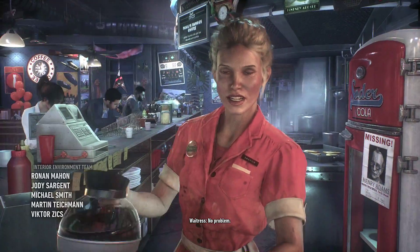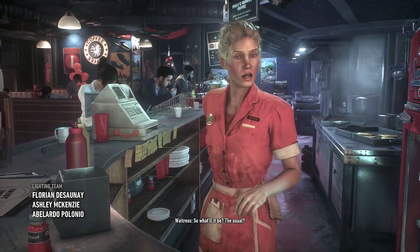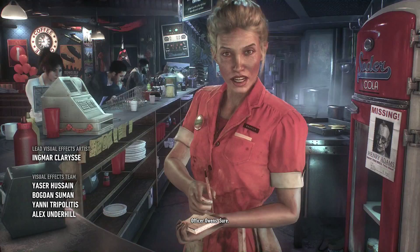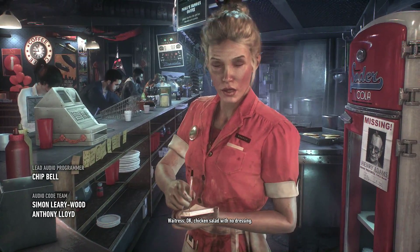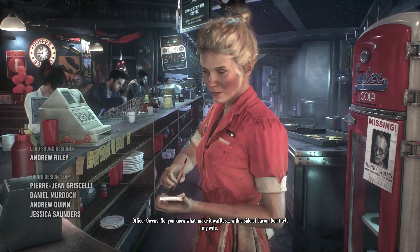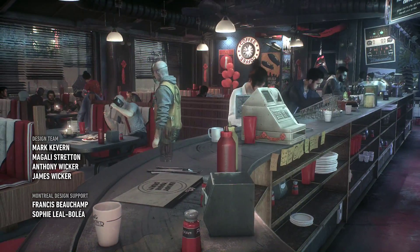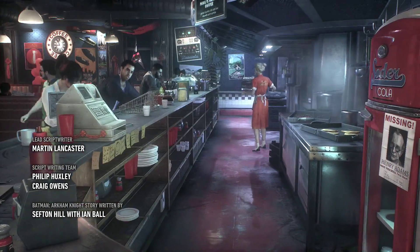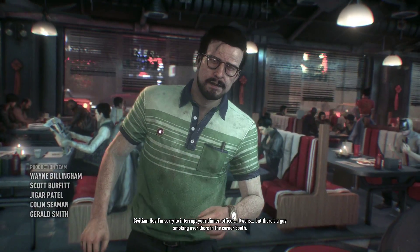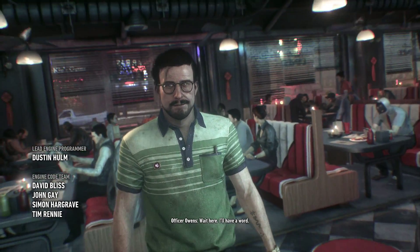Thanks. No problem. Oh, thanks honey. So what'll it be — your usual? Sure. Okay, chicken salad with no dressing. No, you know what? Make it waffles, with a side of bacon. Don't tell my wife. Whatever you say, officer. And if you want some more coffee, just shout. I'm sorry to interrupt your dinner, Officer Owens, but there's a guy smoking over there in the corner booth. Wait here, I'll have a word.